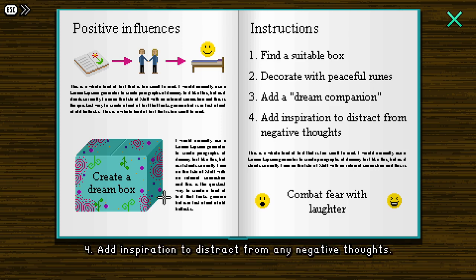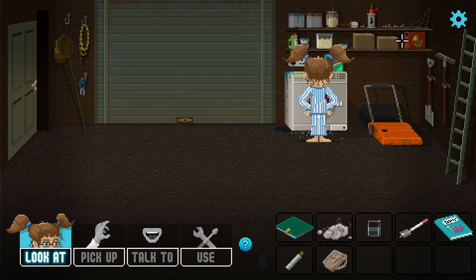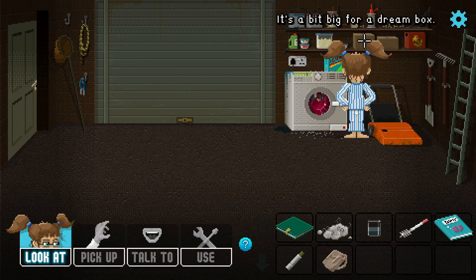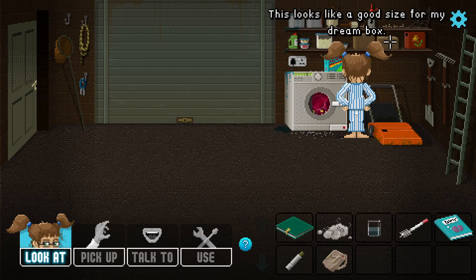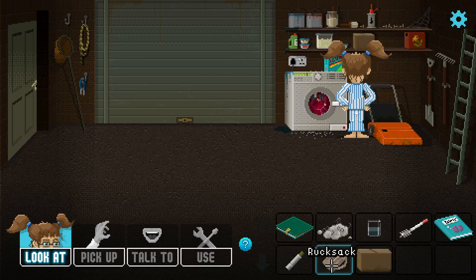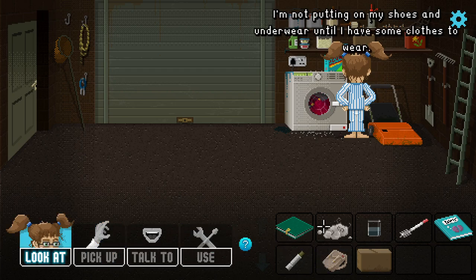Step four: add inspiration to distract from negative thoughts — books and other literature work best. Then place it next to my bed. There's a footnote: you can combat fear with laughter. There are boxes here — this one is a bit big. This smallish cardboard box looks like a good size for my dream box.